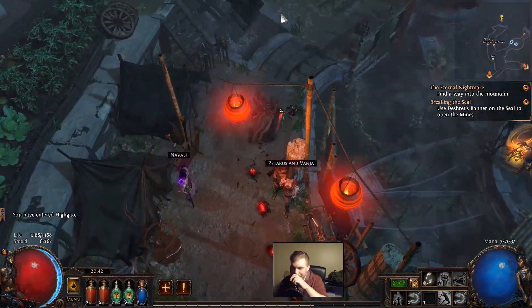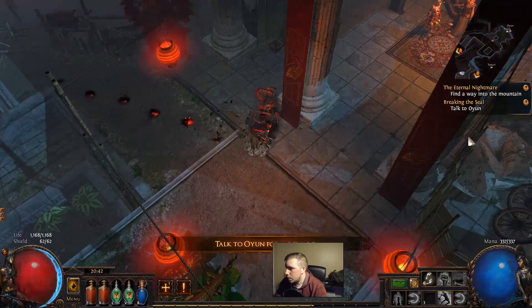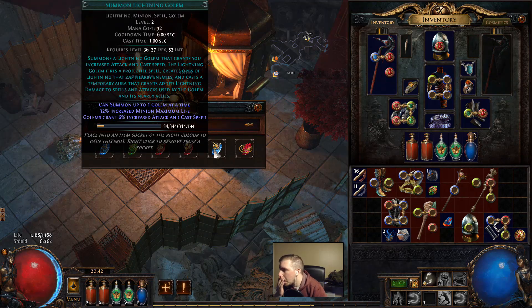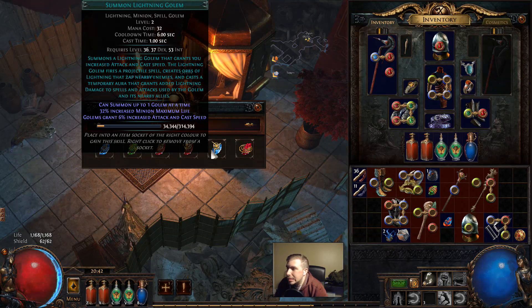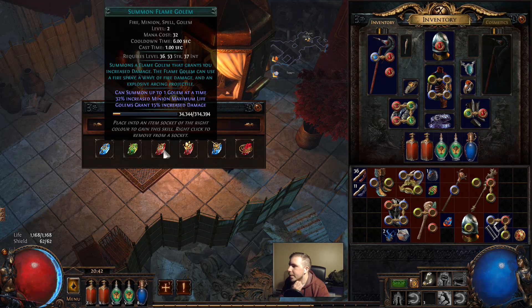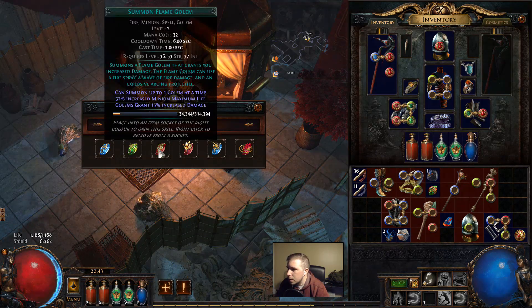The banner is used to open the mines. Then we go up here and talk to Oyun and they'll give us a Golem - yay, speaking of Golems! Which Golem is going to be best for us? Probably Flame Golem. We can't crit, so there's no point in getting an Ice Golem. Lightning Golem gives us more attack speed - might be good just for the Leap Slam though, but it's not worth taking a Golem just for Leap Slam. Stone Golem gives us Life Regen which is pretty good. Flame Golem gives us increased damage - every little bit helps. I'm going to go with Flame Golem.